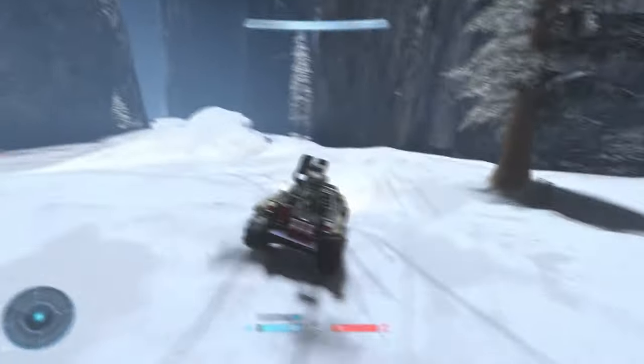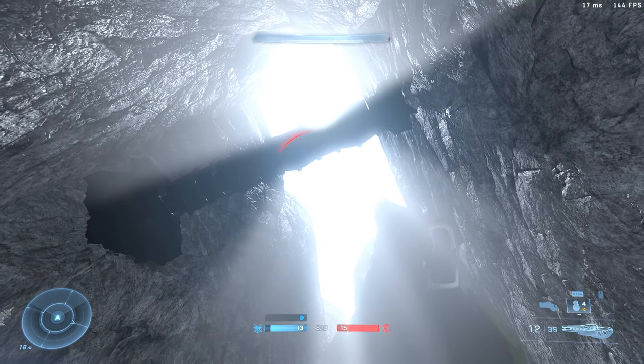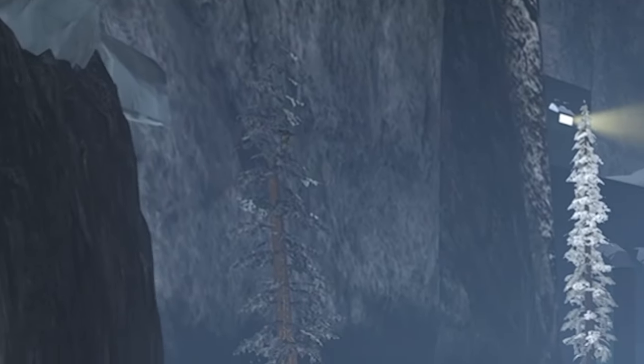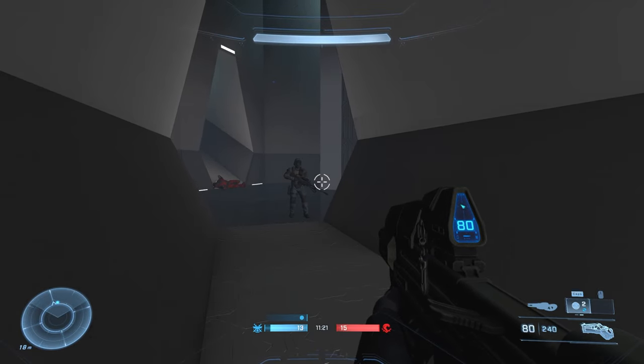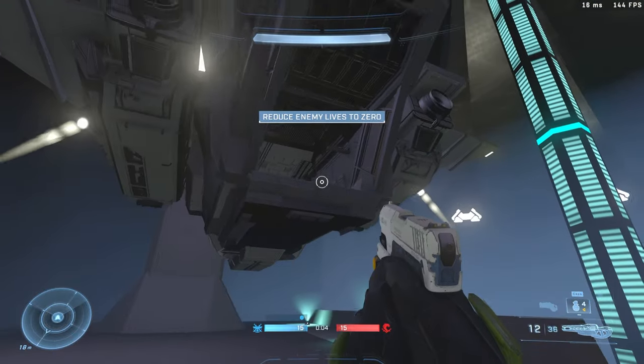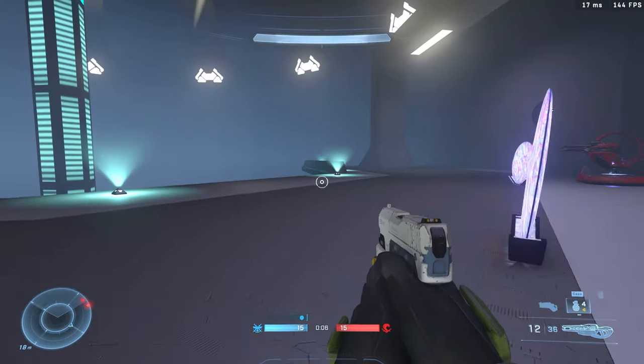Cue the Halo music. Oh my god, this looks so freaking good. The hops on that marine, dude. It's an invisible elite right in here - it makes me very nervous. Oh no! So you get dropped off in the Pelican, just like you do in the campaign.